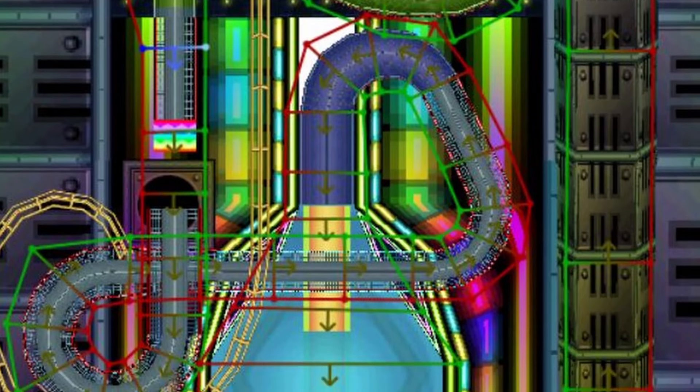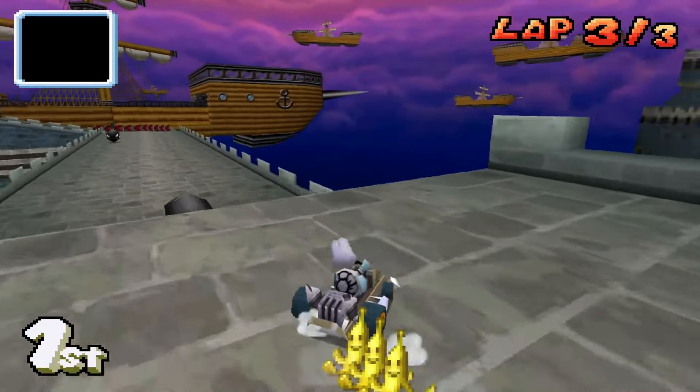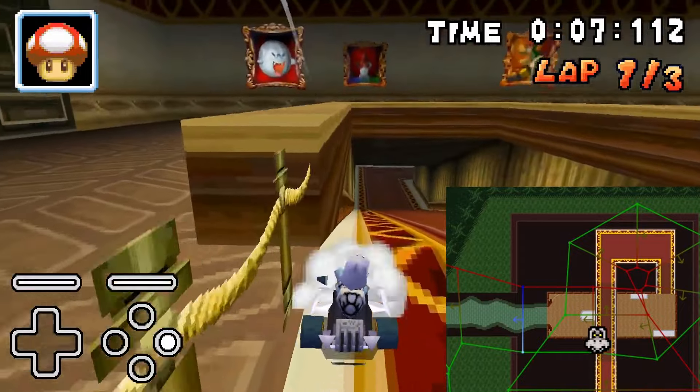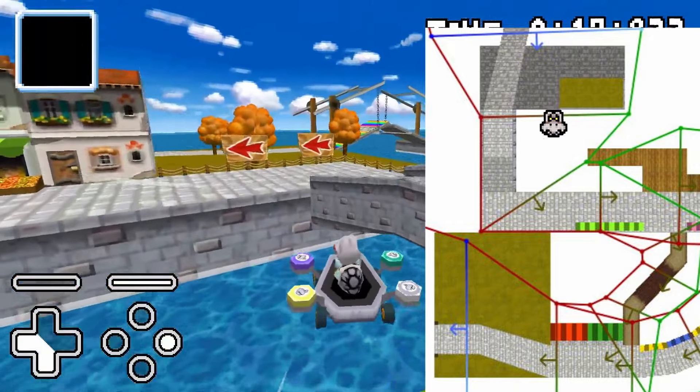The thing I can talk about is how the key checkpoints being kinda stupid is what allows these skips. Key checkpoints in MKDS are well made — unlike Mario Kart Wii's, you have to go through all these blue checkpoints. On Luigi's Mansion and Delfino Square, there are no key checkpoints in the part that gets skipped. Why? I haven't got a clue.